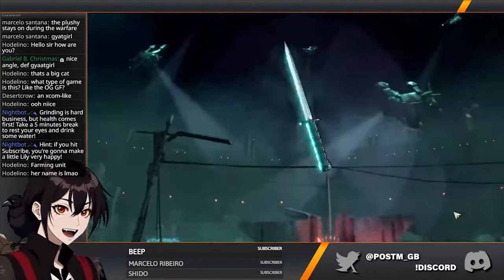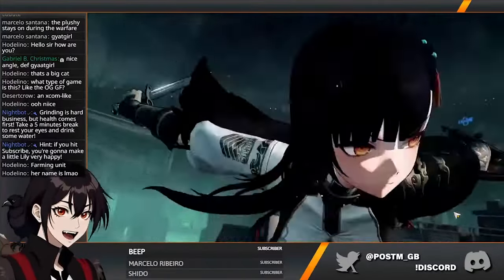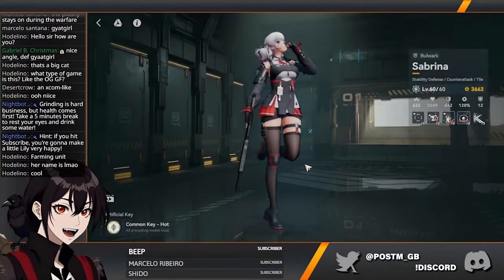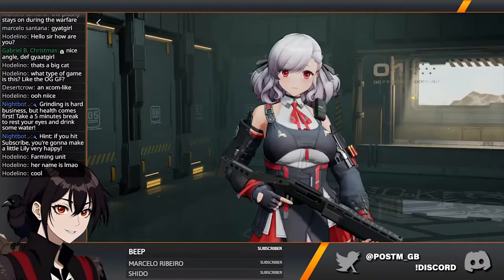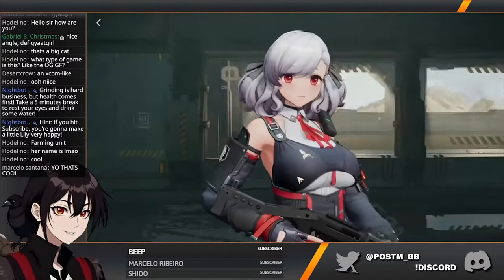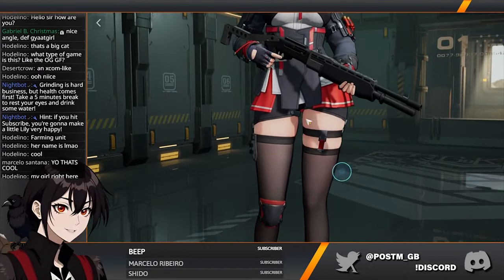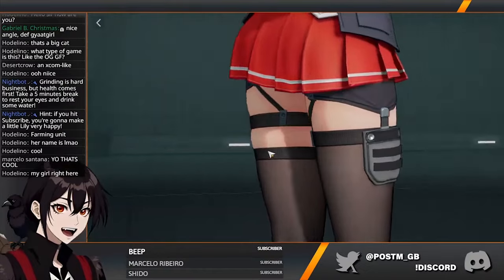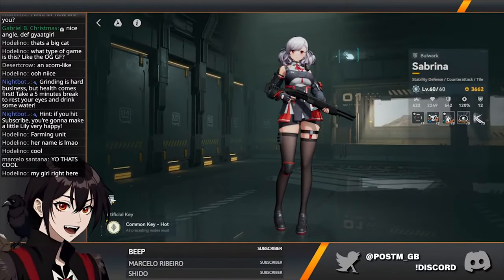You can also check the gacha animation. Ooh, that must have hurt. Sabrina — ah, Sabrina. This is the one I really wanted. She looks so damn cute. Maybe a little bit thick, but we do like thick girls around here. Let's see the gacha animation.